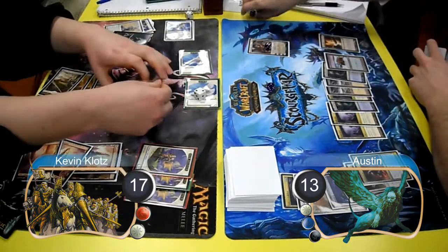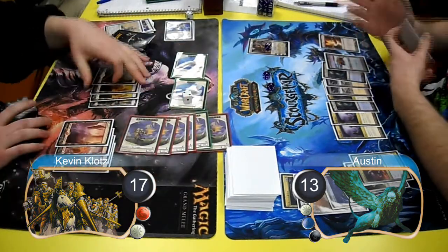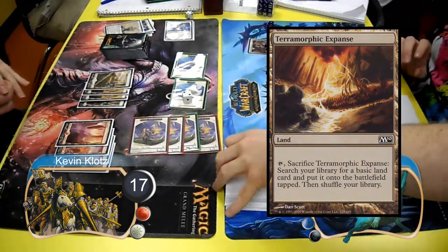Austin simply made one more Soldier token on his turn with Elspeth, and then on my turn I attacked with all my dudes. He decided to block 2 of my tokens with his 2 tokens, and then I passed the turn, at which point Austin cracked his Terramorphic Expanse and searched for a Swamp.